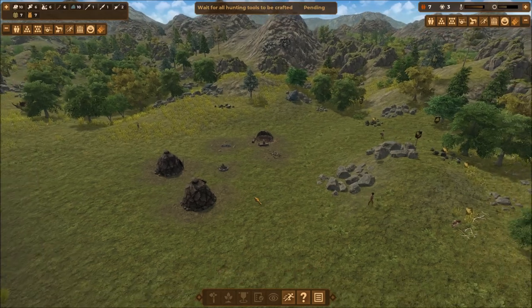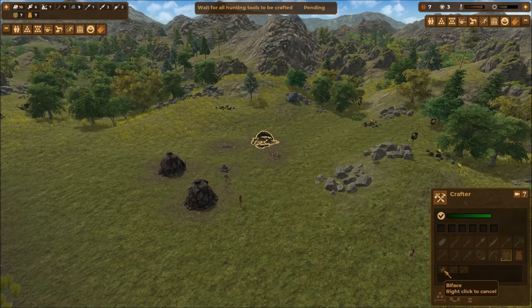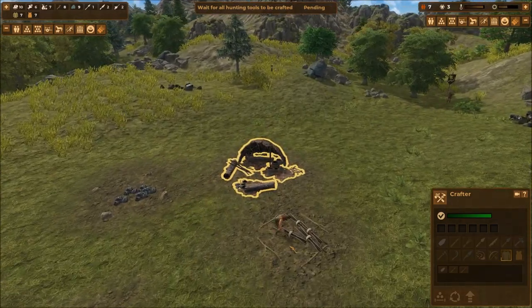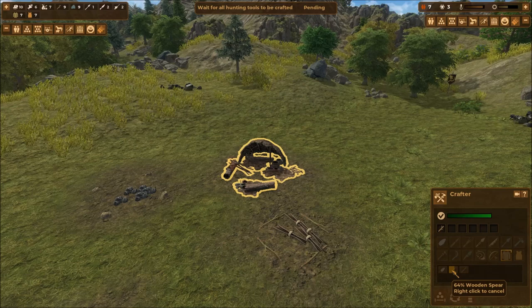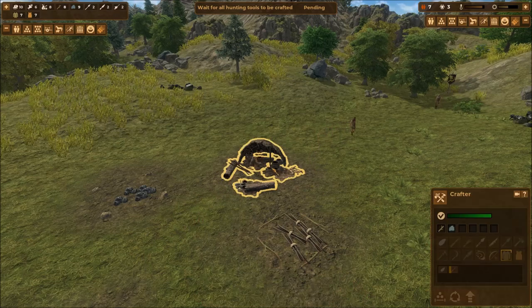We're waiting for tools to be crafted. You can see up here the slot where they collect materials — he's going to get some sticks, drop them off, and now he's crafting a wooden spear. You can even see the percentage complete: 51, 64, 77, 90 — and done! The next person's coming over to work on it. We've got double trouble now.